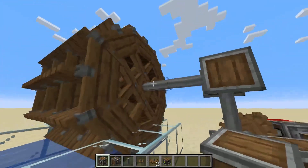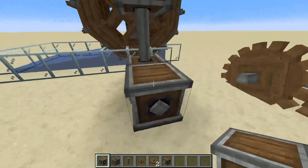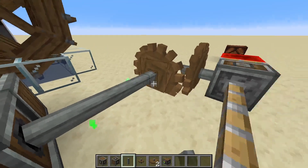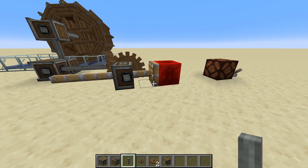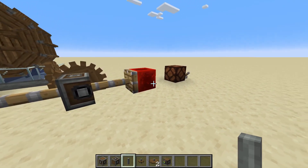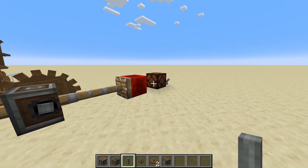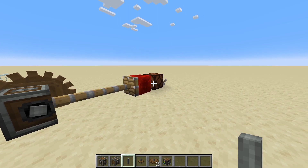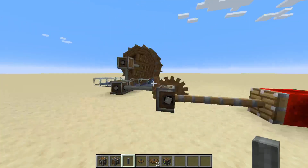That has then changed this so it goes down here through these gearboxes into this horizontal gearbox, which then if I add some shafts to here will very slowly move my redstone block so that it will power that redstone lamp — eventually. Yay! It did it!